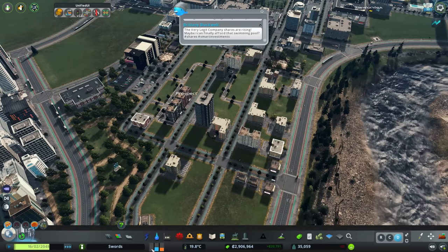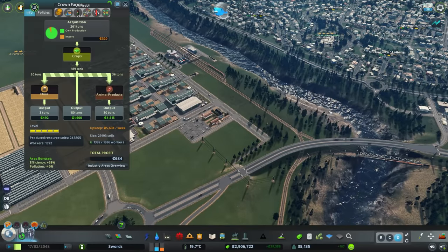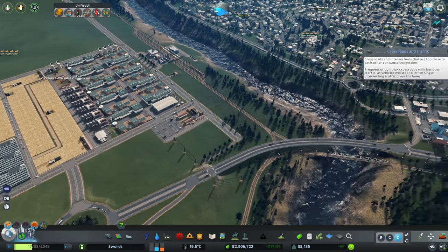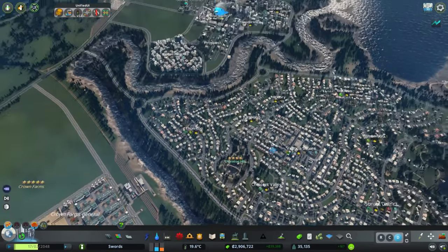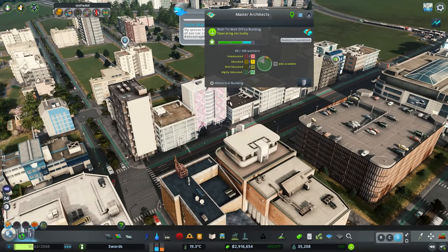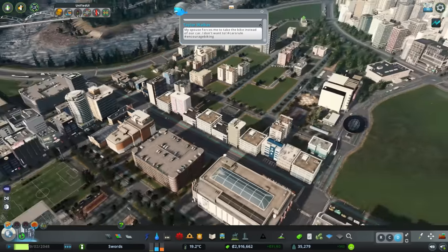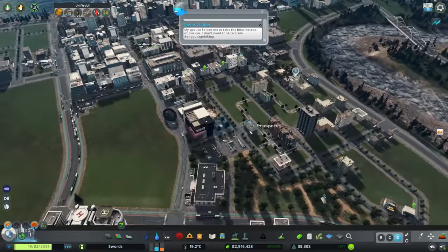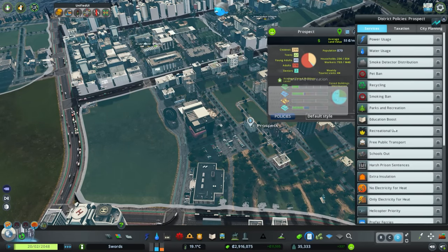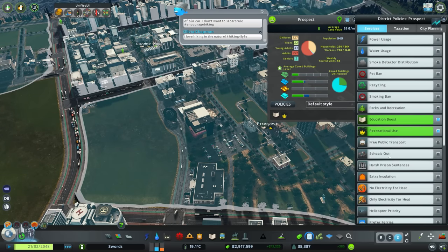Weirdly, there's actually no demand for residential now — I'm surprised by that because I think there are still jobs here. Yeah, there's still 500 jobs, so that should be filling up soon. These wall-to-wall buildings are basically going to collapse and get rebuilt as regular offices. So if we just let time play a lot, we can check this out. While we're waiting for all that, let's have a look at some policies — what can we give these guys?